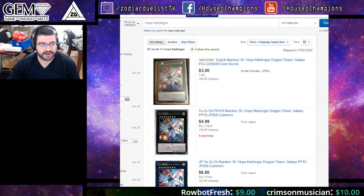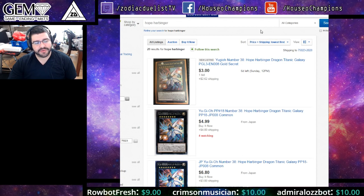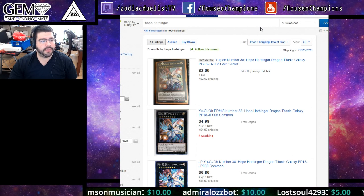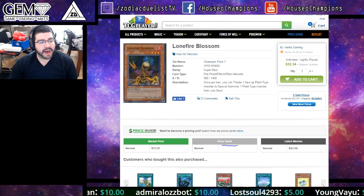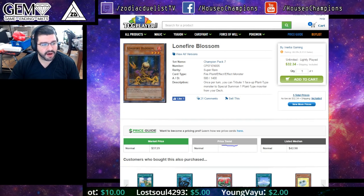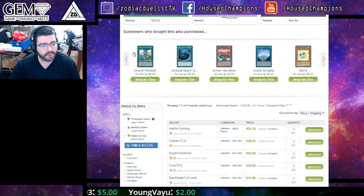A structure deck is very cheap to play, so there's very little you need outside of it besides Crystal Wing and Hope Harbinger and a few other cards. Battle Baboon was announced in the OCG, and I haven't covered it yet, but one card to consider is Lonefire Blossom.